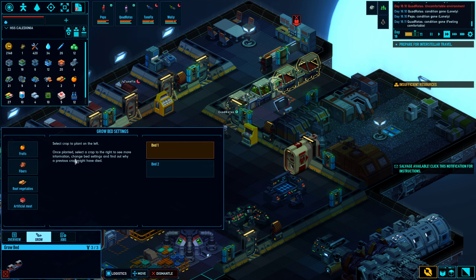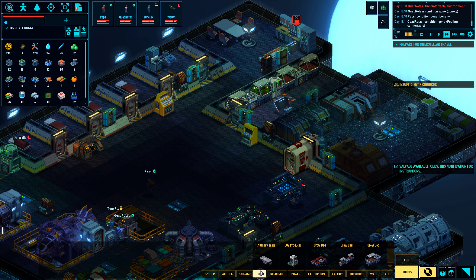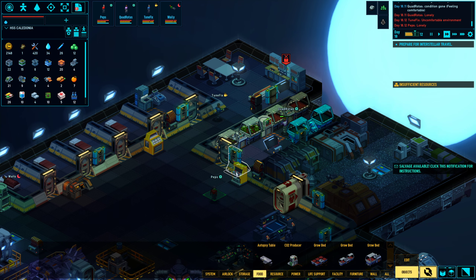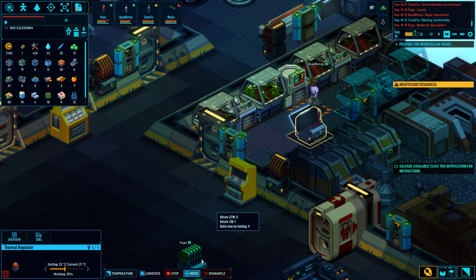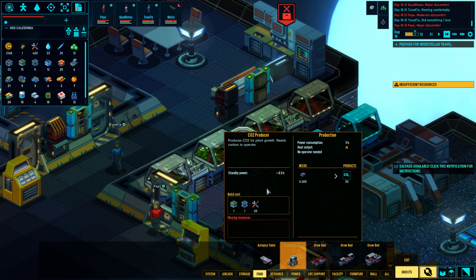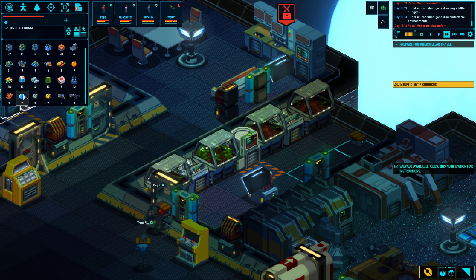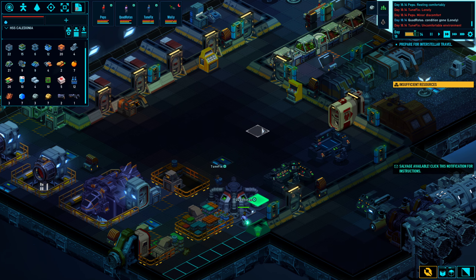We'll probably grow some things in here as well. Let's grow some fruits and some root vegetables, then we can build one more. I don't need fiber — I don't need fabrics currently. We're all good on that. What I do need, however, is artificial meat.